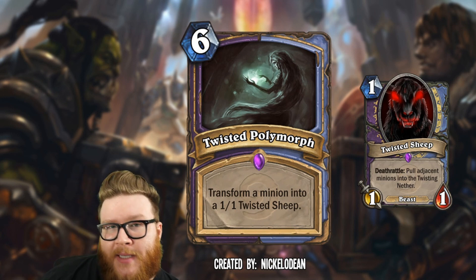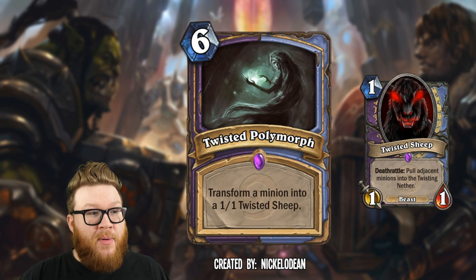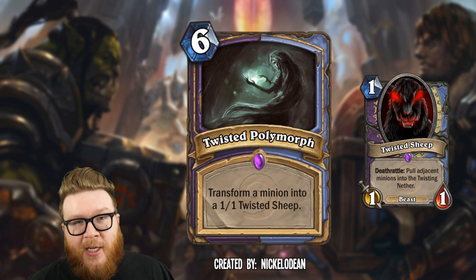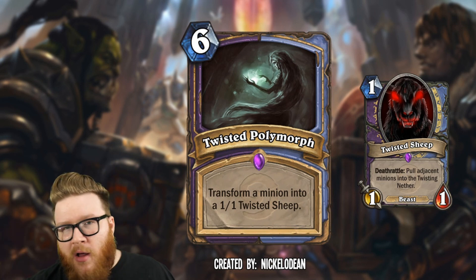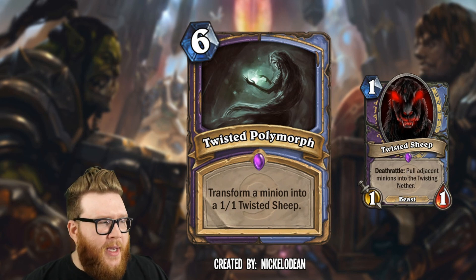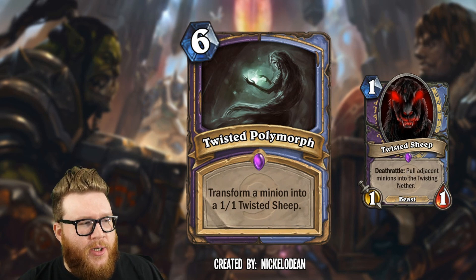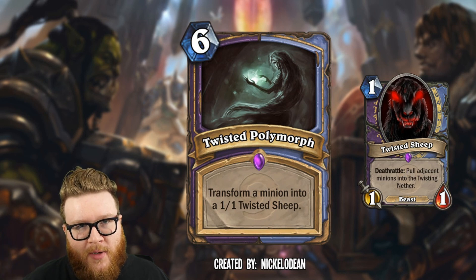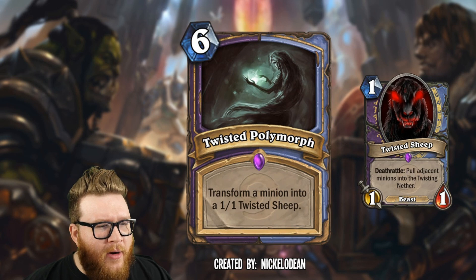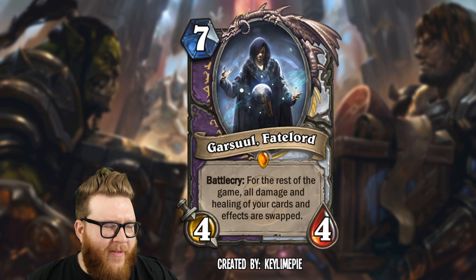Alternatively, you can bank the upside — leave the twisted sheep on board, your opponent can't kill it, they play something next to it next turn, then you kill the sheep and remove that new threat too. Lots of strategic implications around positioning and timing. This feels like a really cool combination of the twisted world of warlock and the polymorph world of mage — very creative, very fun, and artistically fitting.